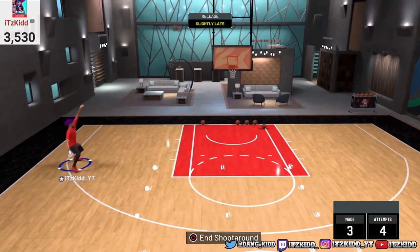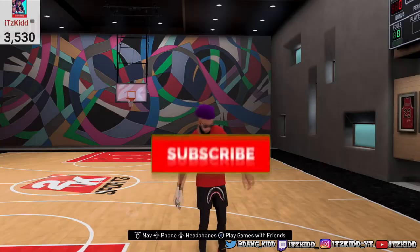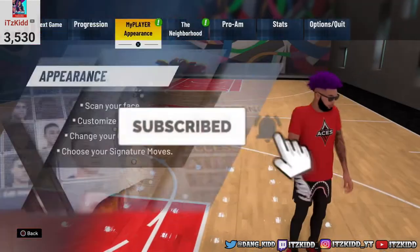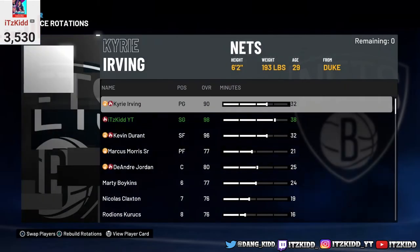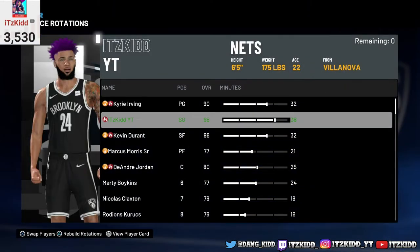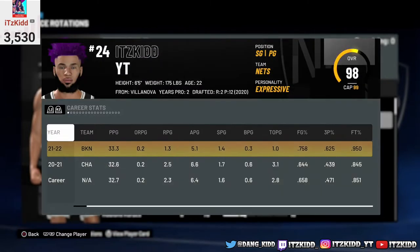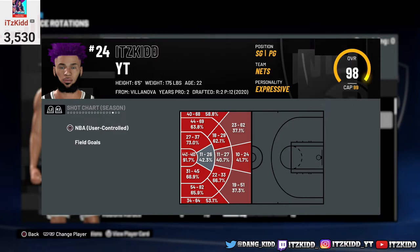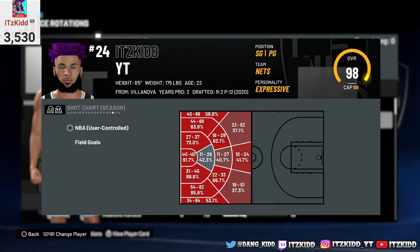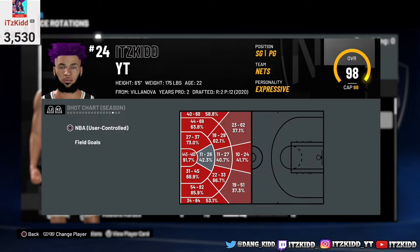Once you're in one of your hot spots you should be good to go. You can also pull up your hot spots by pressing the options button on your controller, scrolling over to stats, going to MyMinutes, scrolling down to your player name, pressing R3 and then L2 three or four times. You can also press square to look at your park and Rec hot spots. Your MyCareer hot spots transfer over to park and Rec, which is great, and it works for all your players.